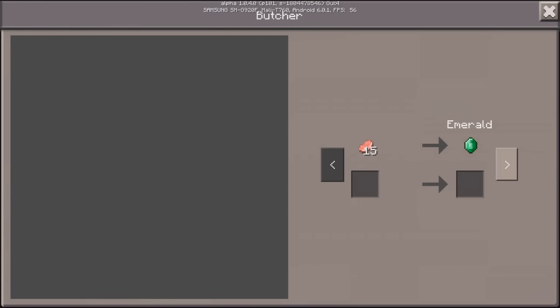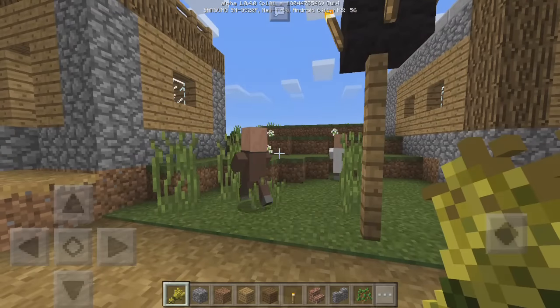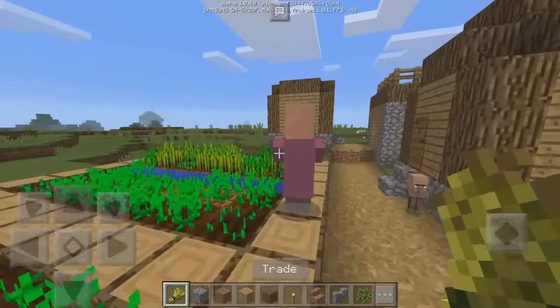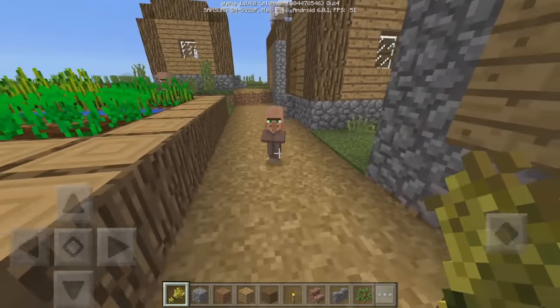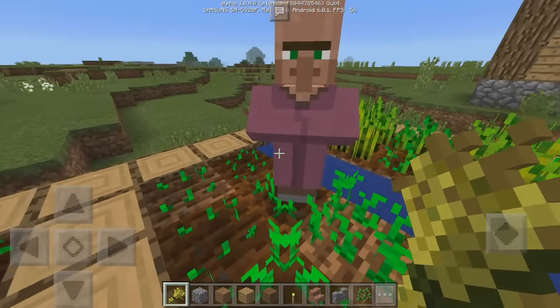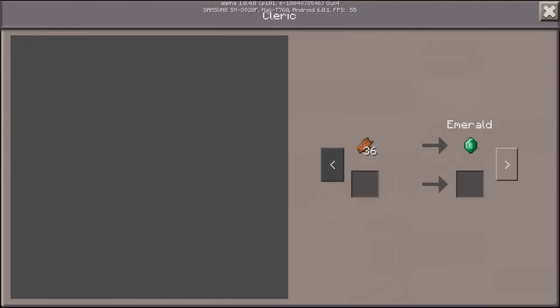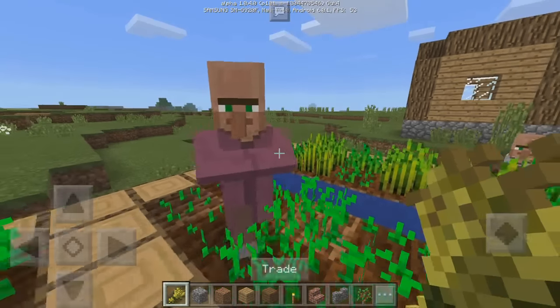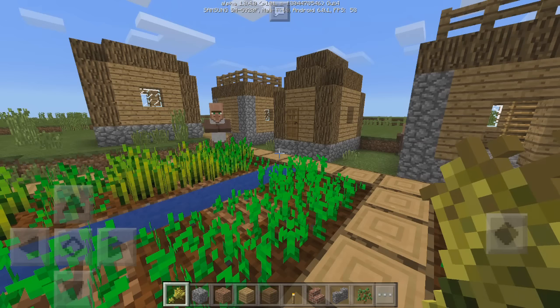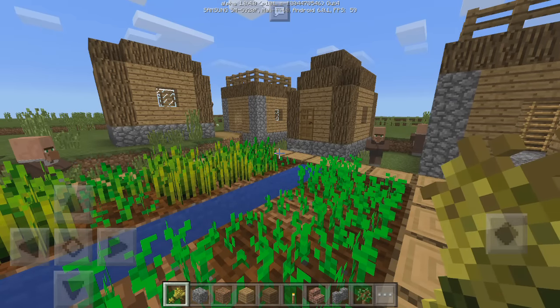As you can see, they've now unlocked new things. Wait — that's not the same person, that's a butcher. I'm confused, but trading does work. You can't trade with baby villagers — I already tried that. This one is a clerk. The more you trade with them, the more they unlock. In my opinion the best villagers to trade with are toolsmiths and blacksmiths, because they give you awesome tools.